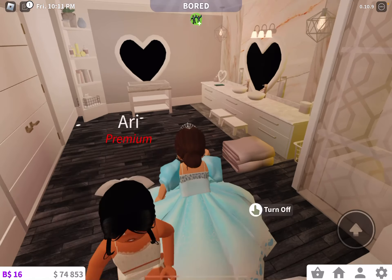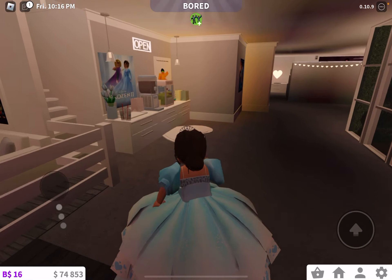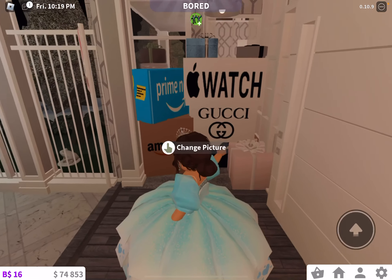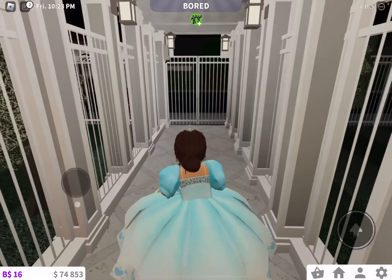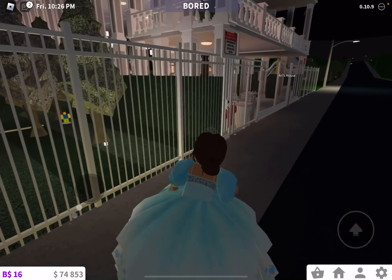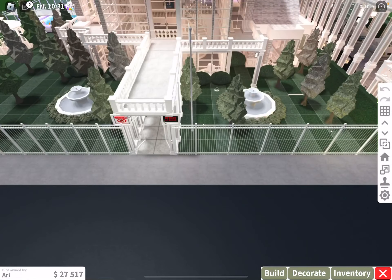I'm almost done with my room, hopefully. She just reset — I shouldn't be saying that. But I think that concludes our house tour. This was a lot — oh my god. You guys see how rich she is? She has Prime, Amazon, Apple Watch, Gucci — what does she not have? There are just so many deliveries. She can order as much as she wants. That is going to be it for this house.